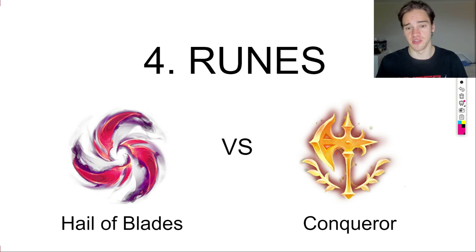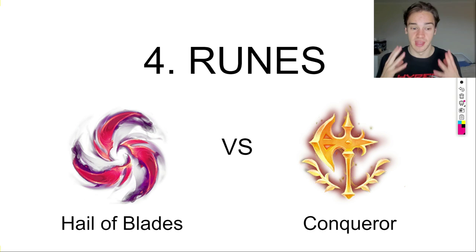Now jumping into the rune section. There are two main rune options people consider for Xin Zhao: Hail of Blades versus Conqueror. Straight up: Hail of Blades is the go-to — I didn't go Conqueror once in my 30 games. Coming back to the hydraulic press champion identity, you want very short, impactful ganks with maximum pressure. Conqueror slows that down way too much. Hail of Blades works incredibly well with Xin's Q, which requires three auto attacks for the knock-up.